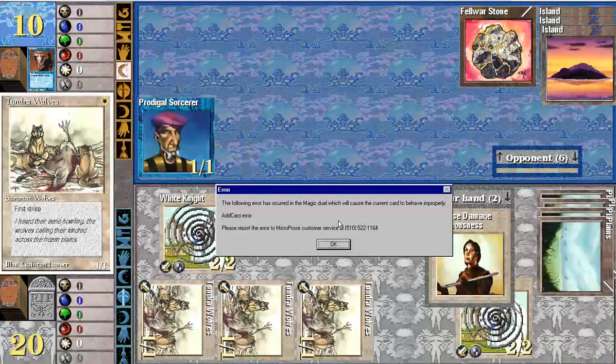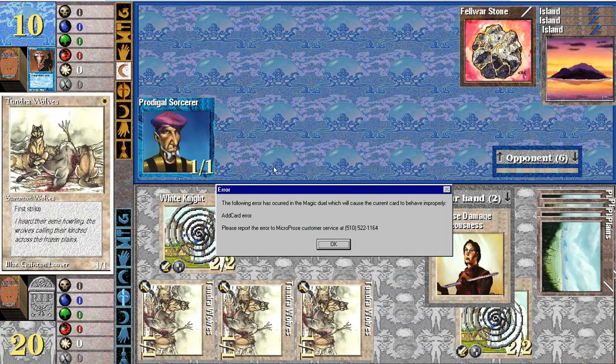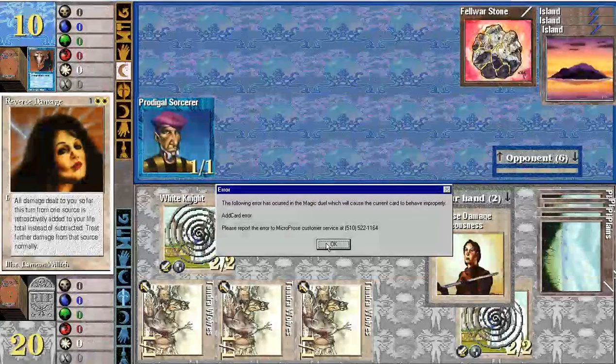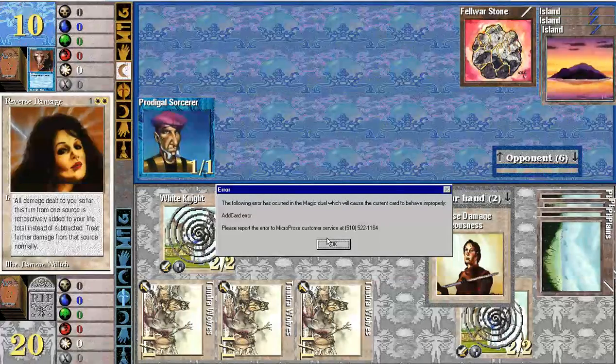This feels like White Weenie. Come on — somebody call Microprose and tell them their version 1 1997 game isn't working. Anyway, that'll give me a chance to update my deck with more Personal Incarnation and take out the Piety. Piety is two colorless, one white — it's an instant that gives all blocking creatures plus zero, plus three. But I don't really use it. I think Reverse Damage is better, even though Reverse Damage can only be used from one source. I'll end this game and come right back with a revised Defensive Tactics deck.